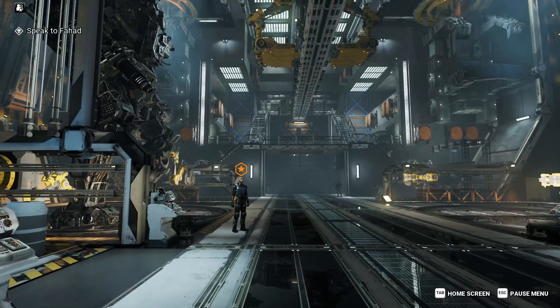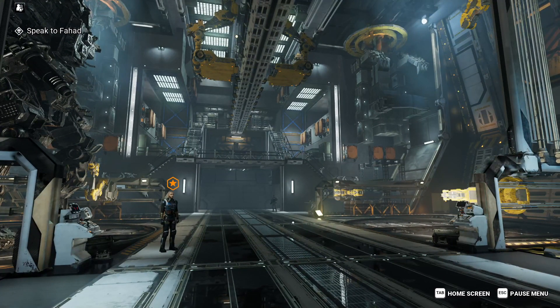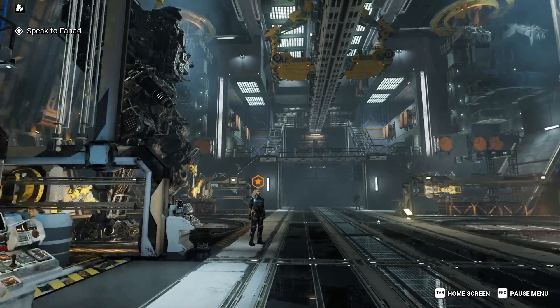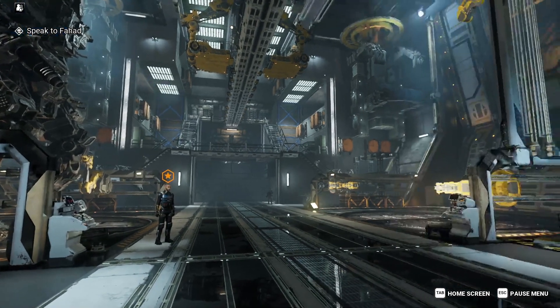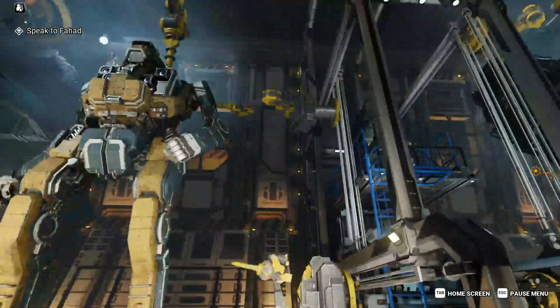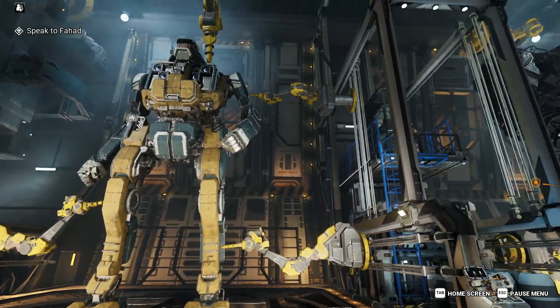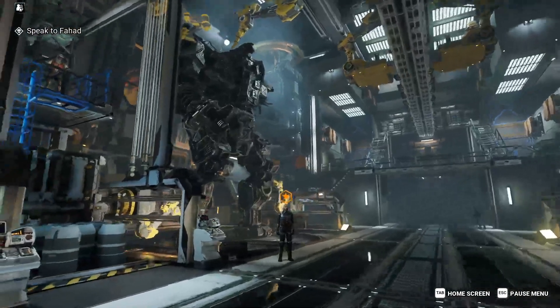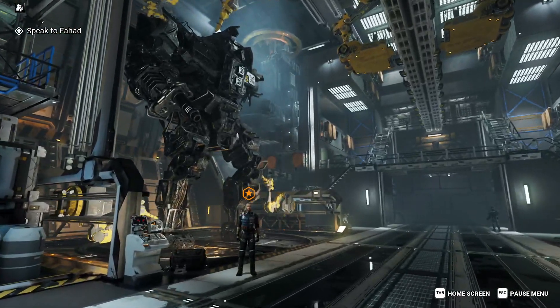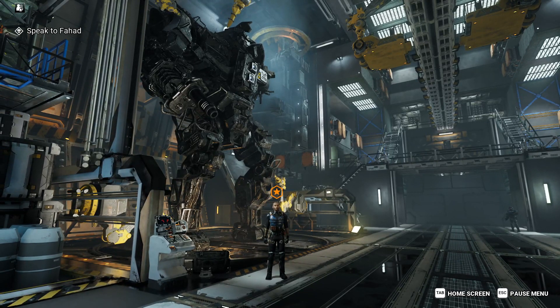As we load in, we are inside the Leopard mech bay facing aft. Mech bays 1 and 2 are on the left-hand side as we face aft. Bay 1 currently has our Javelin in it, which I'm going to have to put in for repairs. Bay 2 has our Centurion in it, which was absolutely creamed in the flight from Dabari Prime.